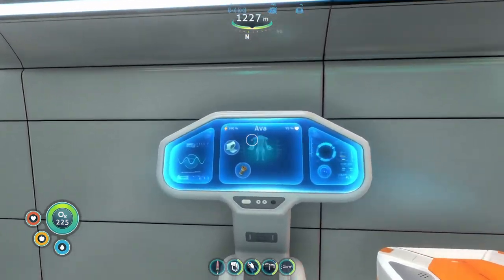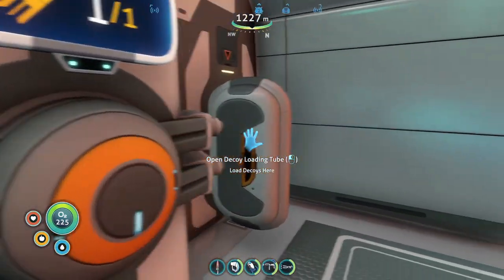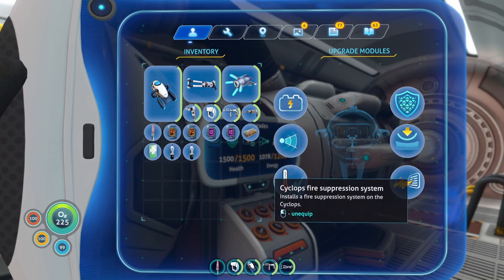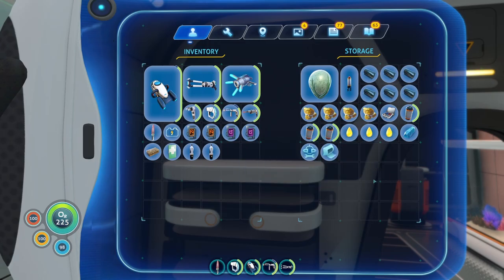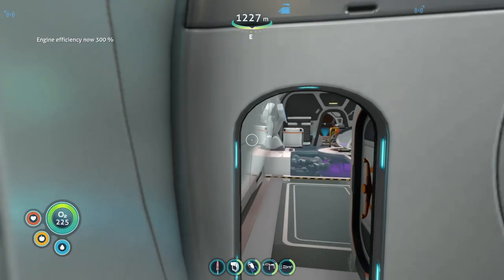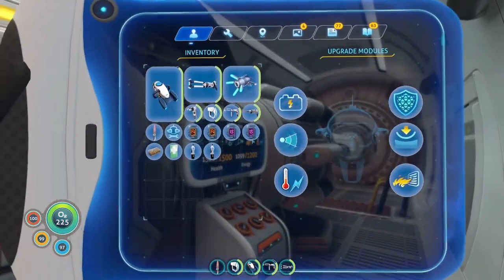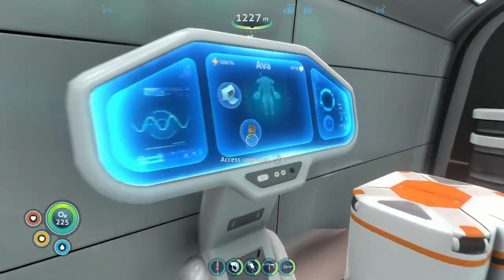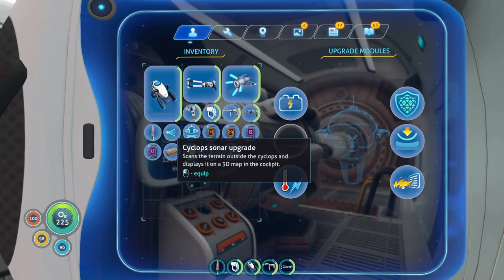Now I got the prawn suit right here — but why no health? I thought I had the repair module for a reason. It is not equipped. Energy efficiency, engine efficiency — let me give me this. Did it repair? I'm trying to figure this out. I don't want the thermoreactors or sonar right now. You're gonna hit 100, almost 100 — let's go!